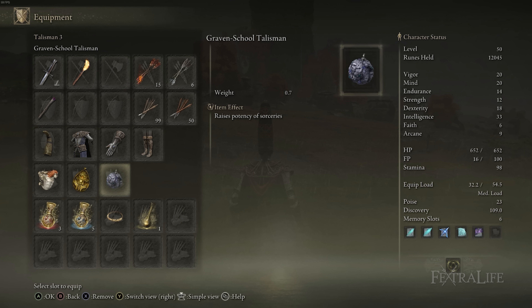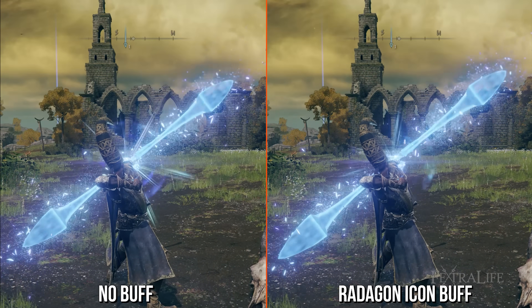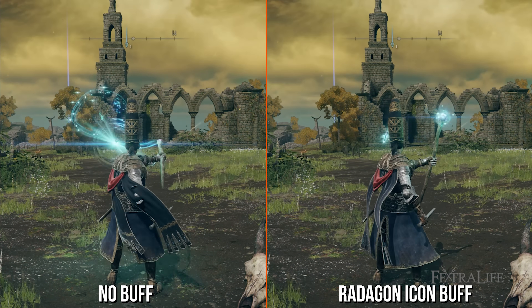The three talismans you want for this build are the Graven School Talisman, the Radagon Icon, and the Blessed Dew Talisman. The Graven School Talisman boosts the damage of your sorceries by a small percentage — not very much, but every little bit helps. Radagon Icon increases the speed at which you cast spells, also not by a huge amount, but especially when you're spamming spells it does help. I've put up a display on screen so you can compare it with and without it equipped.